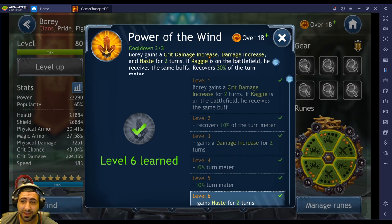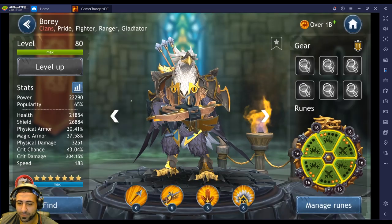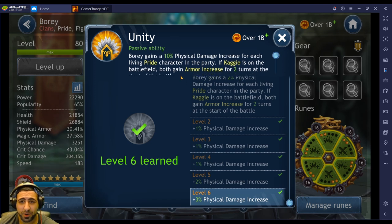Power of the Wind: Bori gains crit damage increase, damage increase, and haste for two turns. If Kagi is on the battlefield, Kagi receives the same buffs and recovers 30% of the turn meter — so they both get 30% turn meter, which looks pretty good, but Kagi not so much. Bori also gains 10% physical damage increase for each living Pride character in the party.